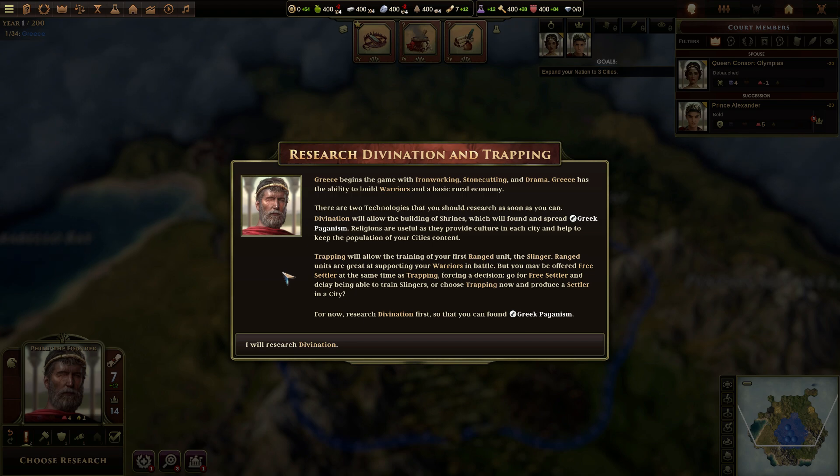There are two technologies you should research as soon as you can. Divination will allow the building of shrines, which will found and spread Greek paganism. Religions are useful as they provide culture in each city and help keep the population content. Trapping will allow the training of your first ranged unit, the slinger. Ranged units are great at supporting warriors in battle, but you may be offered free settlers at the same time as trapping, forcing a decision. I choose trapping now and produce a settler in a city. Research divination first — yeah, I was going to do that first.